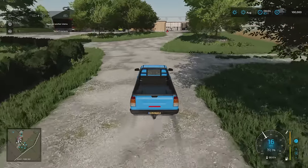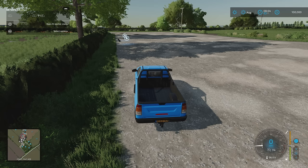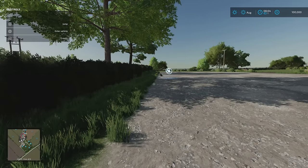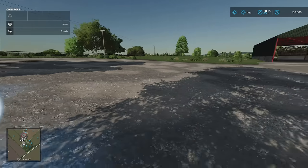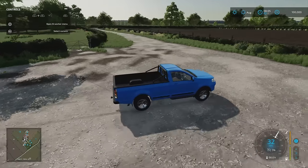The map has custom animals — we're getting more maps like this, which I think is brilliant. Only custom animal pens from the Mod Hub will work with the new animals; standard in-game pens won't. We start with chickens — up to 30 — with chicks, male and female, roosters, plus ducks and ducklings. This is around the third or fourth map tour I've done featuring additional animal types.